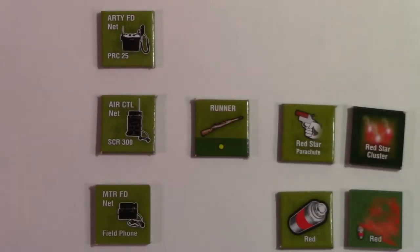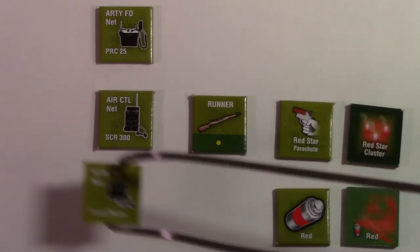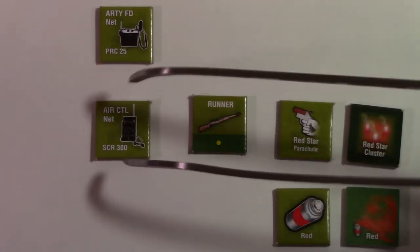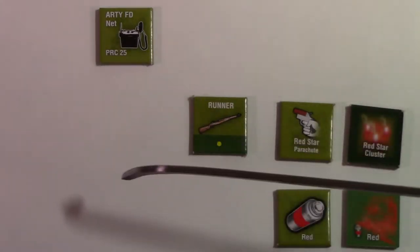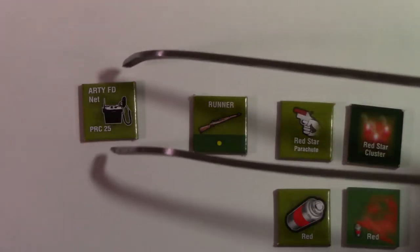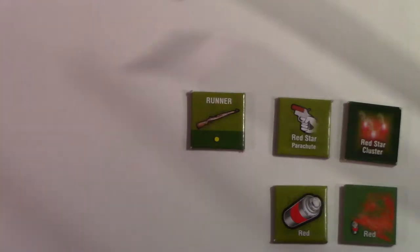So, what are these other three types of radios and phones? Well, this MTRFD is a mortar field unit and is only for certain missions, so you can pretty much ignore that unless you have that mission. This is for air control - if you need to communicate with your air support, you would use this, but unless you have that particular mission, you don't need to worry about it. This PRC-25 here is for artillery, and again, unless you have that mission, you don't need to worry about this particular PRC-25 radio. Those three are not used for the majority of missions.